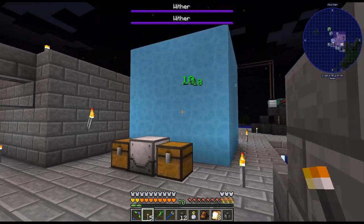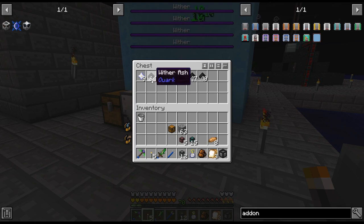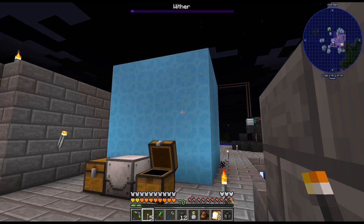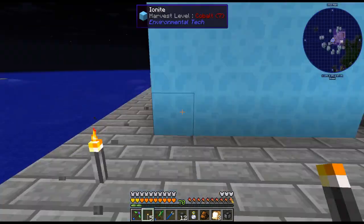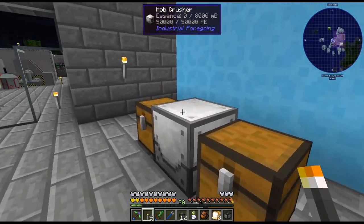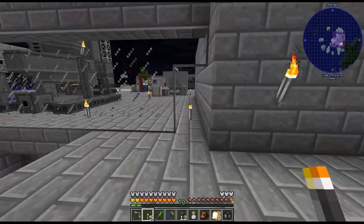Alright, well there we go — we'll just throw the rest in there. I haven't been paying attention. We got four in here. Man, that is so weird, I really can't figure out what the heck that is other than soul sand. But alright, well I'll take it — we're getting nether stars.